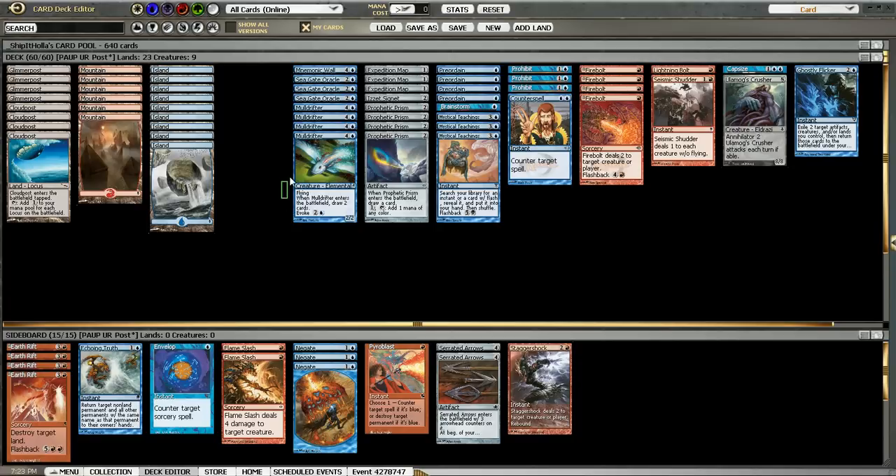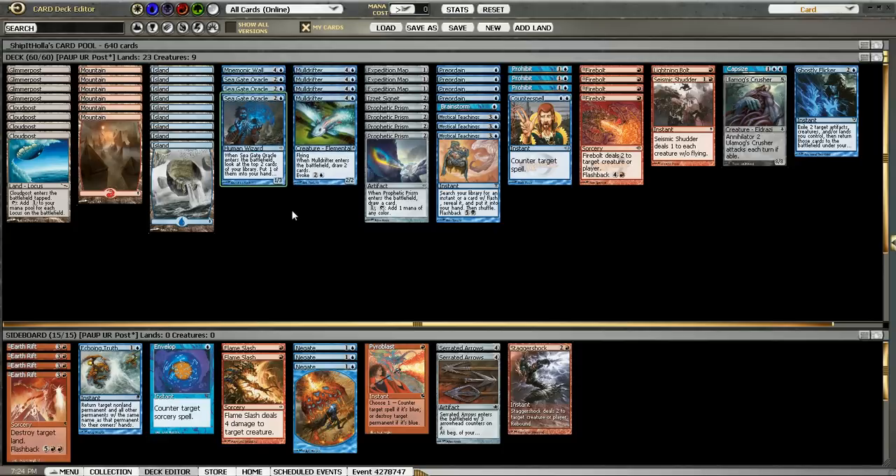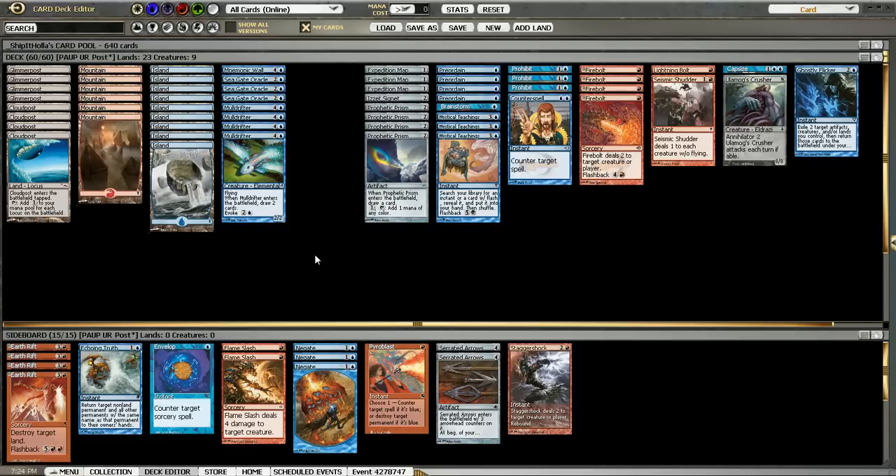For our cantrips or card draw, we have three Seagate Oracles, one Mnemonic Wall, and four Mulldrifter. Mnemonic Wall is not exactly a cantrip — it's actually a huge engine and a big part of the deck. It works well with Capsize as well. Seagate Oracle is my cantrip of choice over Compulsive Research because the body is actually quite relevant in this format, and it's easier to justify with this deck. Compulsive Research is better against decks that aren't attacking you, but worse against those that are. Four Mulldrifters are just the best card draw spell there is at common, and it's really good at any rarity.